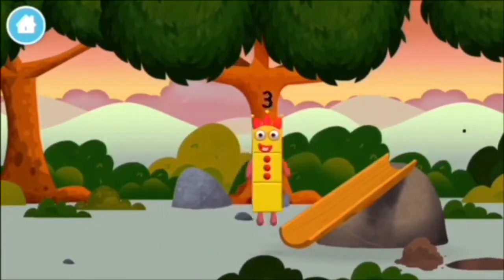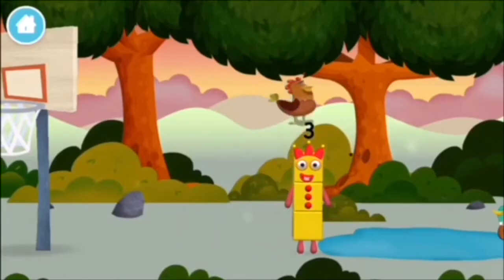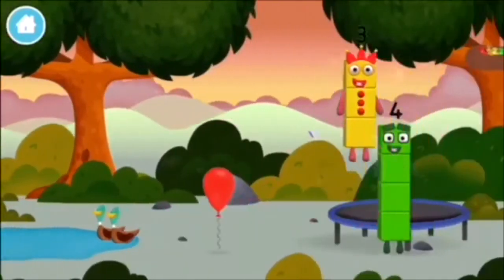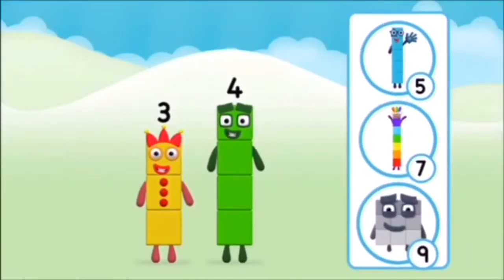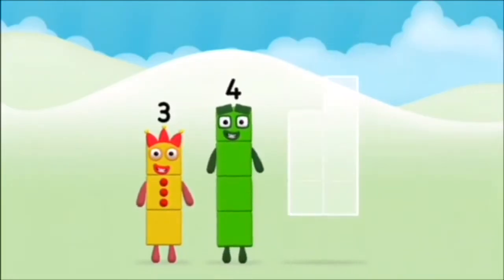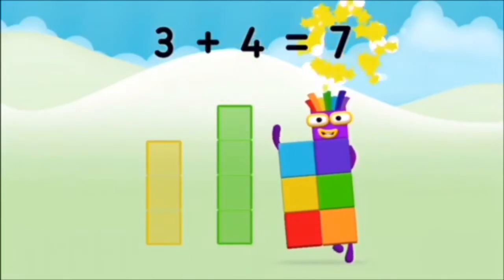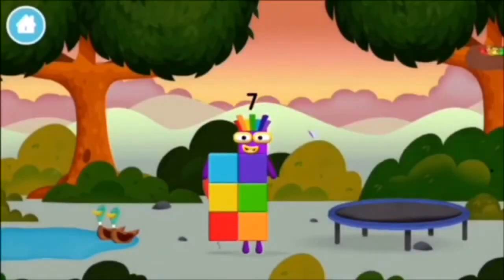You've found a number block. A chicken. Do you know which number block you'll make when you add these two number blocks together? Great! Can you add the number blocks together? Three plus four equals seven. Congratulations! You made number block seven! You made a new number block.